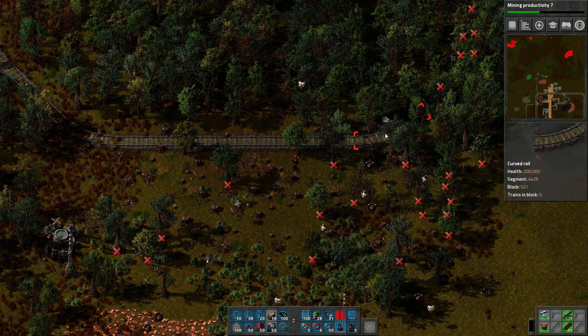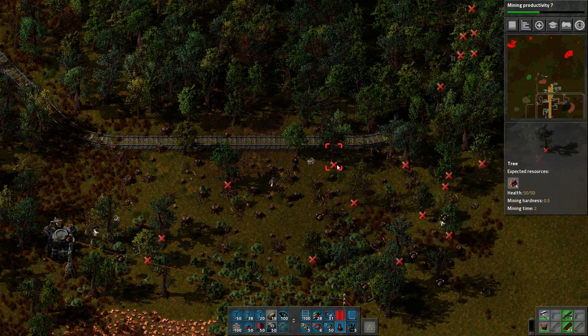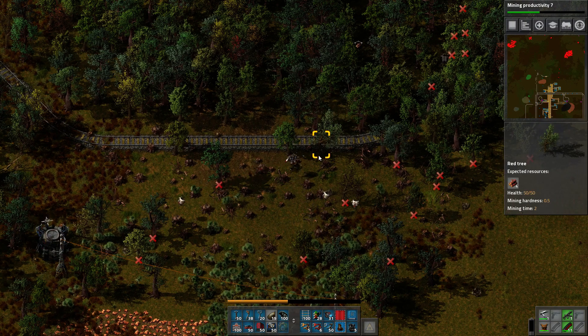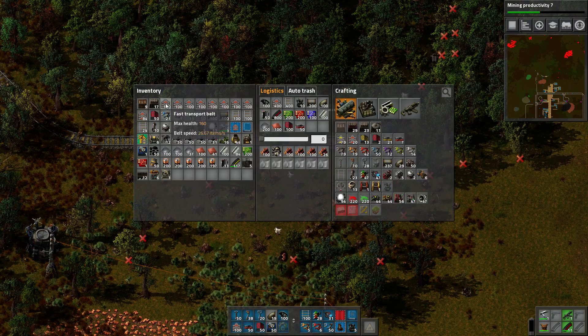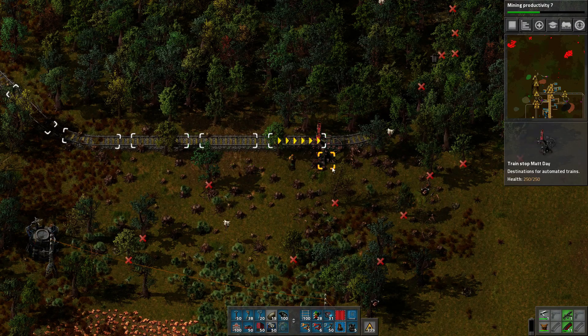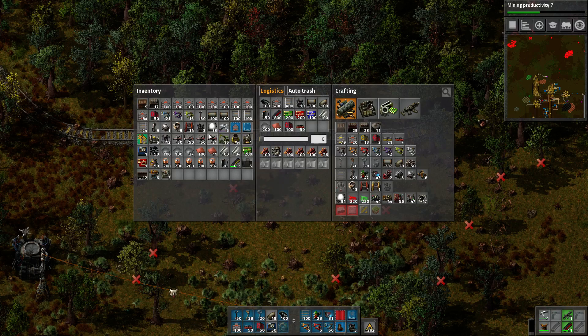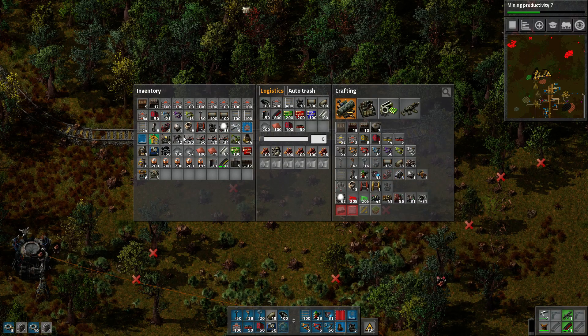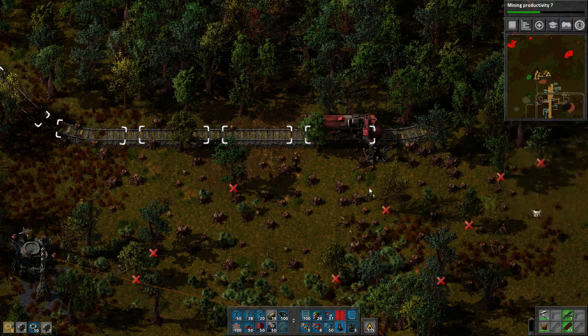I want to stay just inside the logistics area here and we can chop down some of these myself. Train stop — good. Do I actually have the means to build trains? I do. Let's build a couple of those and a couple of cargo wagons and drop a locomotive on there.